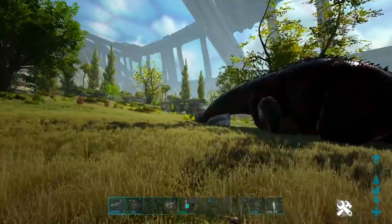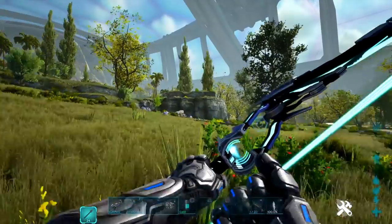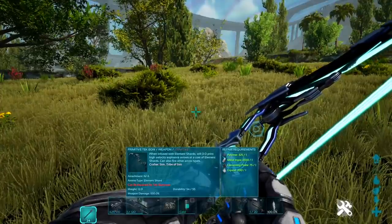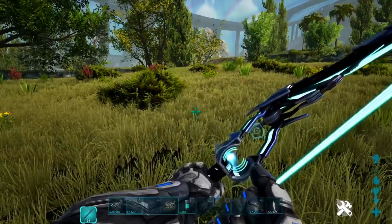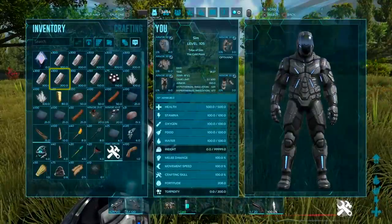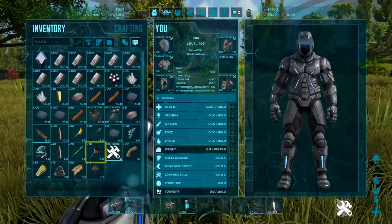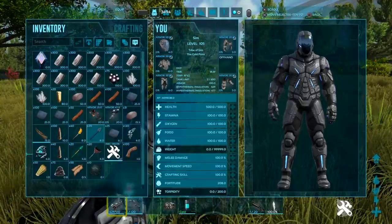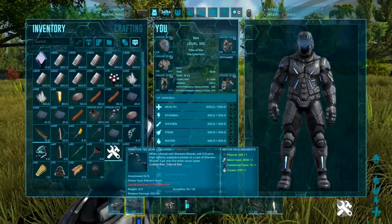Okay, now the bow. This is something that's very bugged — because, you know, every bow in ARK is bugged. So as you can see here, when infused with an element shard, it will 3D print high-velocity explosive arrows at the cost of element shards. It can also fire other arrow types. Right in the description. Fire arrow — doesn't work. Trank arrow, which I was really excited for — doesn't work. Metal arrow — doesn't work. That's every arrow in the game. None of them work. So that's bugged.